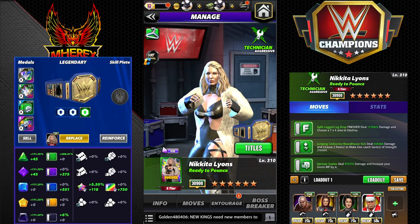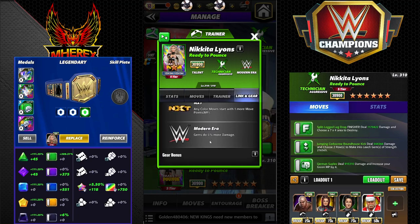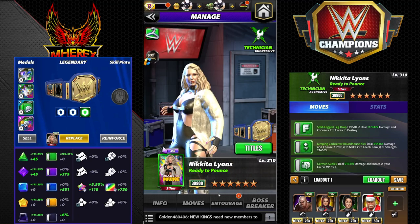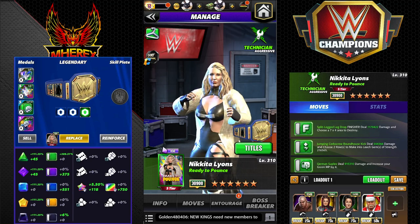Let's check out her links. NXT link: any color moves start with one more MP. Modern Era gems do five percent more damage. Then the Stock Ready to Pounce gear trainer — she's really good for one of Wesley's builds. Snowfall gems do 75 percent more damage, purple moves start with two more MP. That's at 26k.